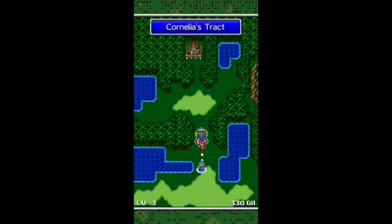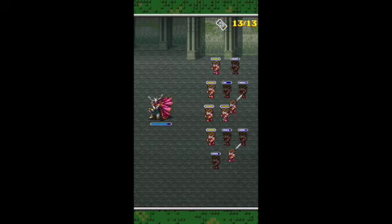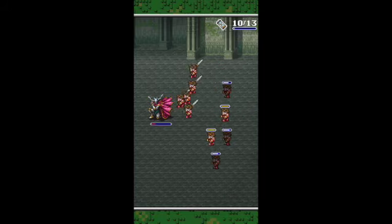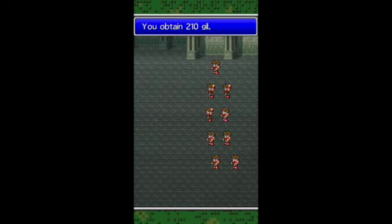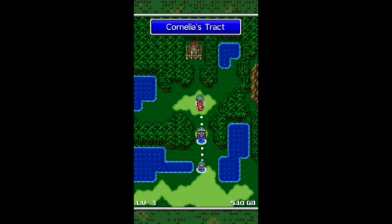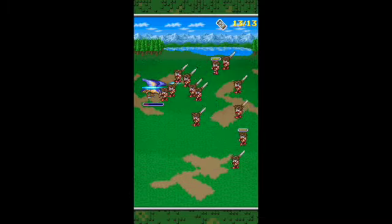I, Garland, will knock you all down! So now Garland — he's a mini boss in the first Final Fantasy game. As you can see he's pretty easy to beat here. Final Fantasy 1 in my opinion is one of the harder Final Fantasy games. And we just killed him — 210 gill and 10 experience points. Garland is definitely one of my favorite bosses, he's really cool. Now go kill those nasty bosses for all Moogle kind. We're going to continue our way through Cornelia's Tract with some more battles.